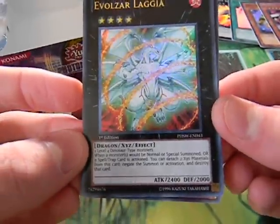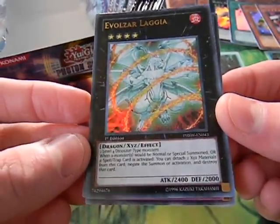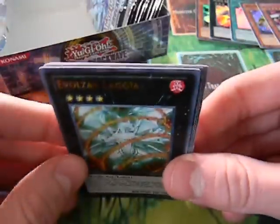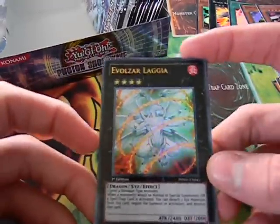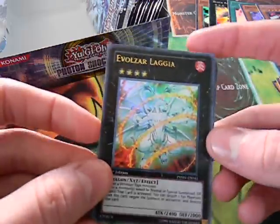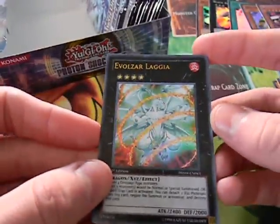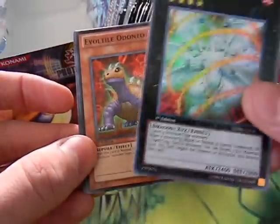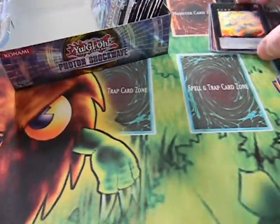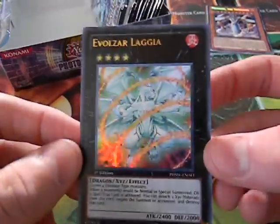If you guys don't know, Evil Sword Logia has a Solemn Warning-like effect, or it can work on traps and spells. Really good card. I've actually seen people use Hydrogedon to get him out instead of running an Evil Sword deck or a Jirac deck — I thought that was really interesting and I might try to experiment with that. I really like Evil Sword Logia. Probably one of the best pulls I've had so far. He doesn't quite make the money back on the box, but he's really cool.